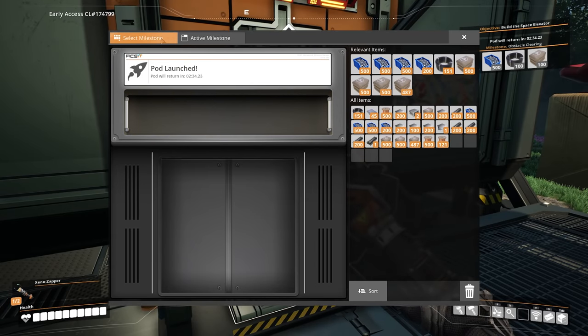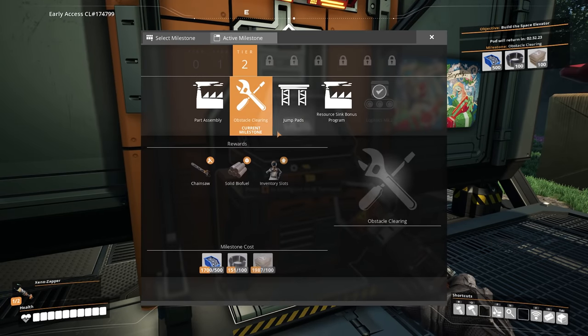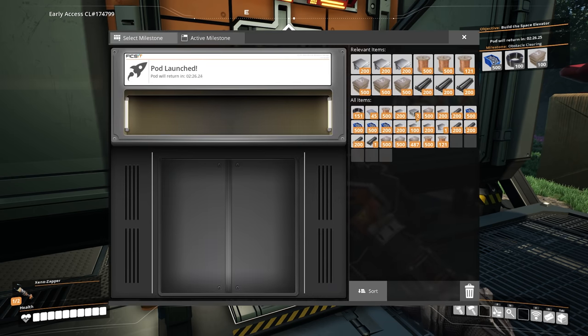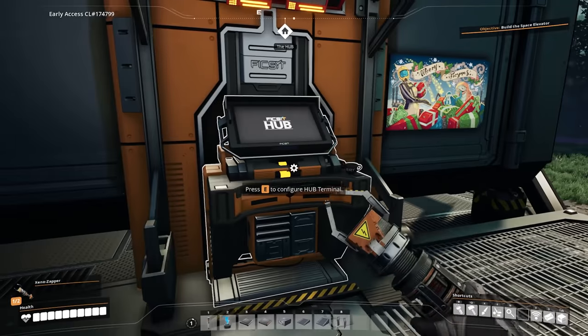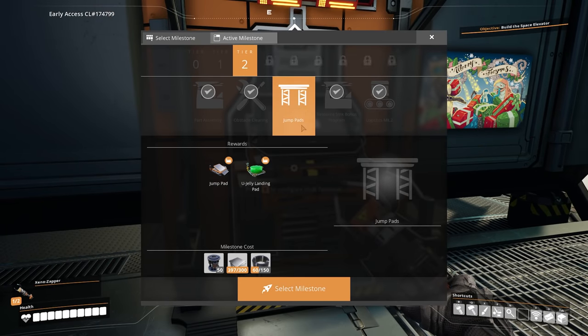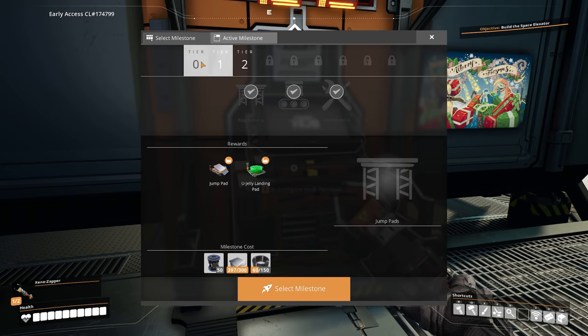Can I now just do obstacle clearing immediately? No, I have to wait two minutes and 40 seconds for the pod to come back. So here's what I'm going to do. I'm going to get part assembly, obstacle clearing, and the resource sink bonus program also unlocked. And then we'll start doing some stuff. We have everything unlocked except for jump pads, which we don't really need right now. I mean, these are useful for getting around your base and stuff like that, but for the moment we can live without them.